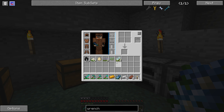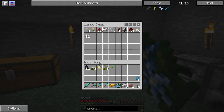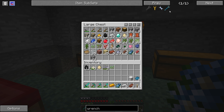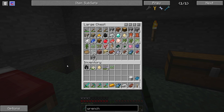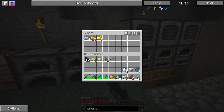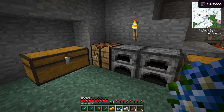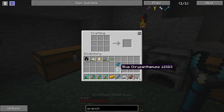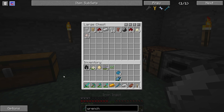So cyan wool first — I guess we just do that. Boom, cyan dye. What else do we need? We need the wool, two diamonds, and a piece of gold. We have all that. Beautiful. First we make our cyan wool, and then it's like that — there we go. Beautiful. Okay, so now we've got our iron pipes.